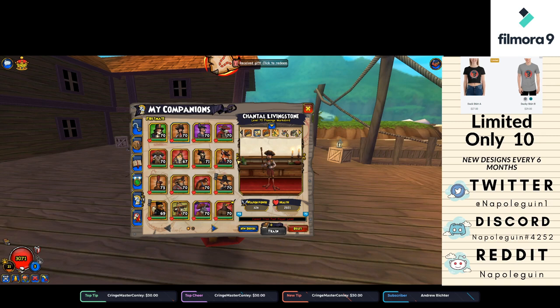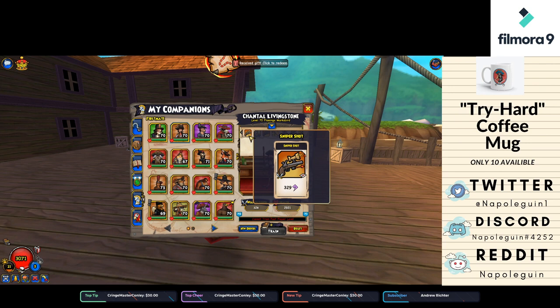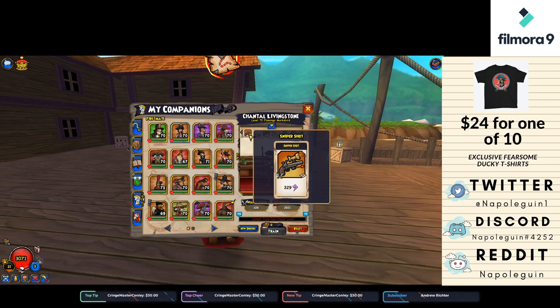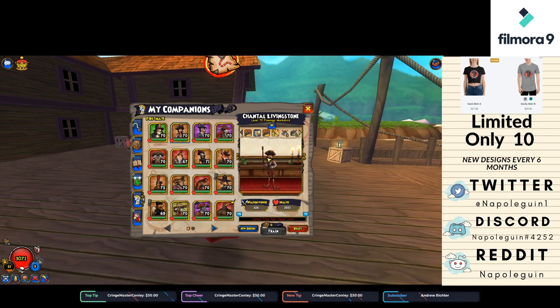First, she has Sniper Shot — she has two of them — and what that basically is is a super hit that has infinite range. It's great for securing kills, great for comboing to get kills, just an overall very useful power. And if you are within by range, she can also hit her Double Taps and Burst Fires off of this particular card as well.